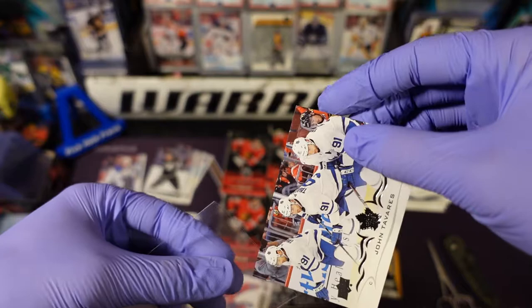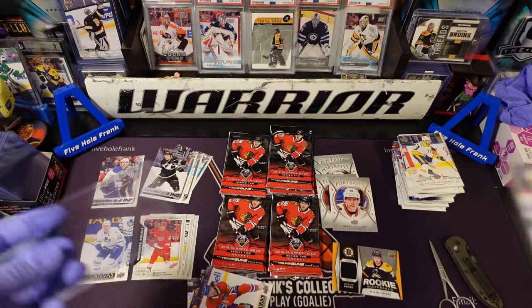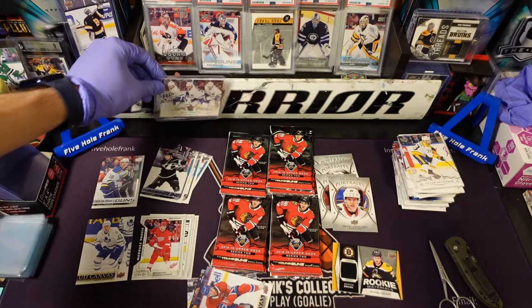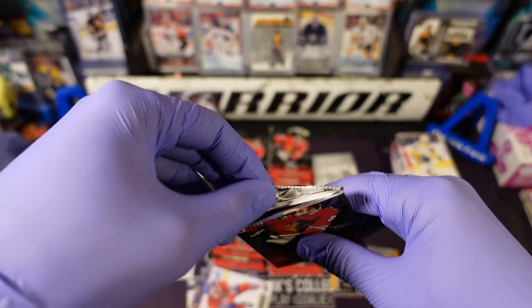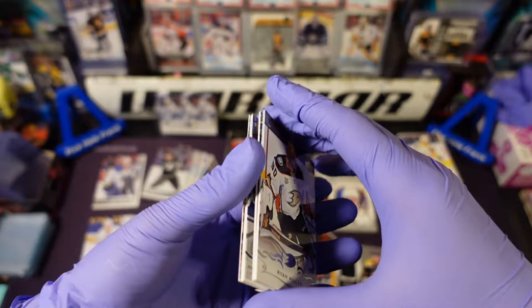Like I have a Henrik Lundqvist from 2019-20, Tyler Sagan, and Elias Pettersson — but that's pretty cool, I've never pulled one from this set. I know there is a set that just has a bunch of triple exposures that aren't short prints; however, I believe that is a short print.